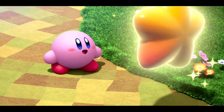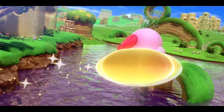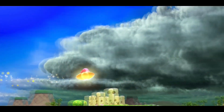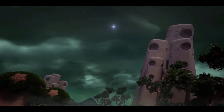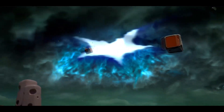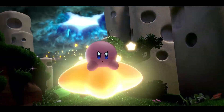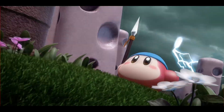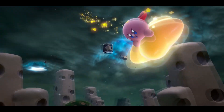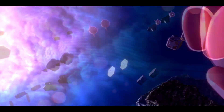Here's the opening cutscene. Kirby is running around the star, then the villain comes, and Kirby's stuff gets sucked into a black hole that opened up in the air. Then Kirby gets sucked into the portal and now he's in the Forgotten Land.